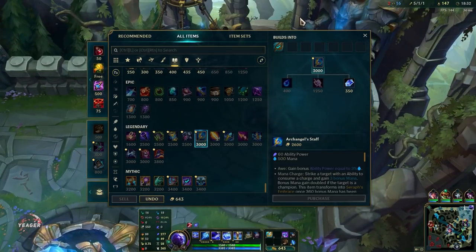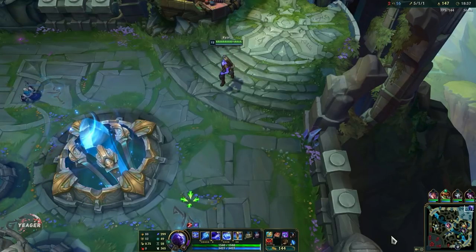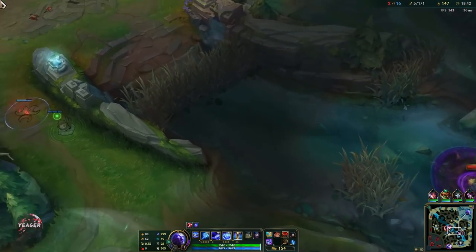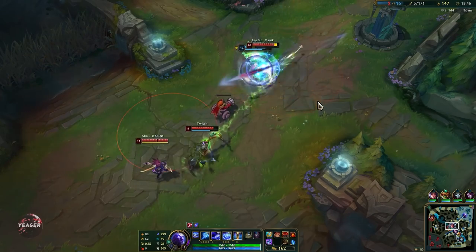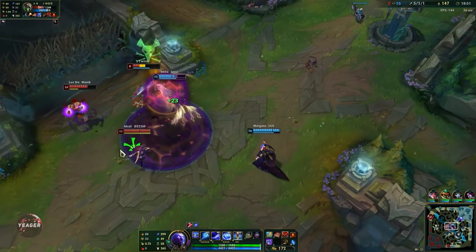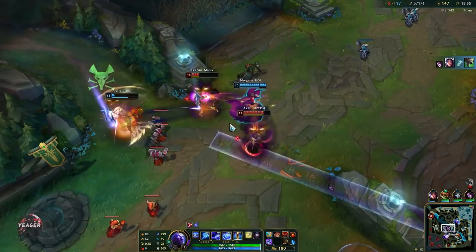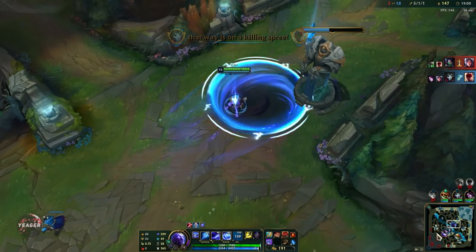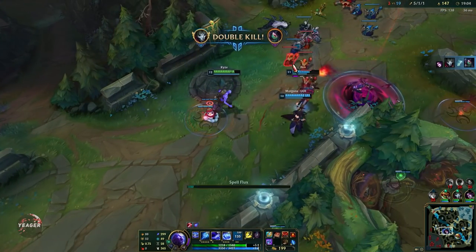Always play for objectives even when you play scaling champions. Next item will be Cosmic Drive — the reason is it gives so much CDR, it has 30 ability haste and CDR is a really really good stat on Ryze. Very good item to buy. She's just going to auto him to death — I can move in to cut her off. Okay she's dead, nice.